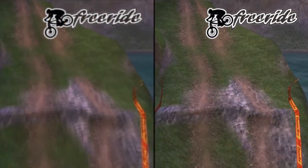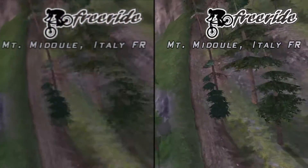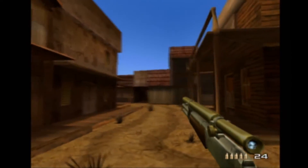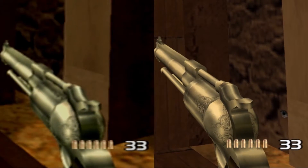And in the case of Downhill Domination there is a lot more detail, just in the trees and stuff, that I haven't really noticed before. On the wild west level in TimeSplitters 2 I didn't know the gun had this little decal on it — I never knew that before.